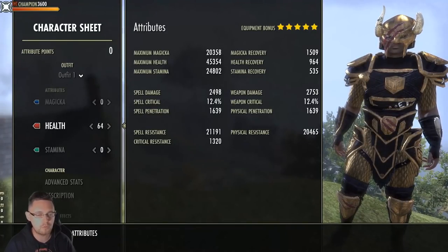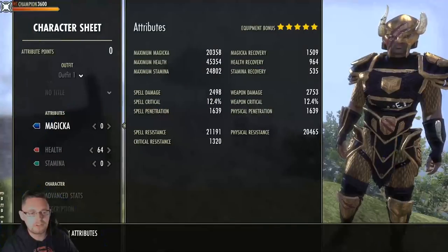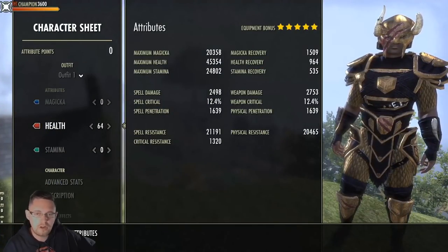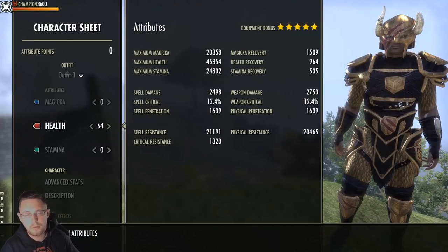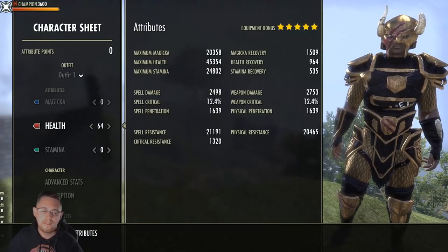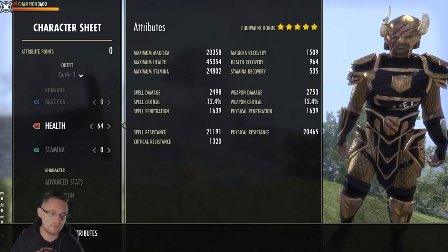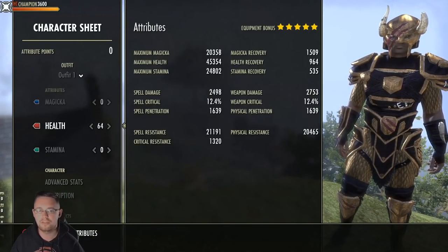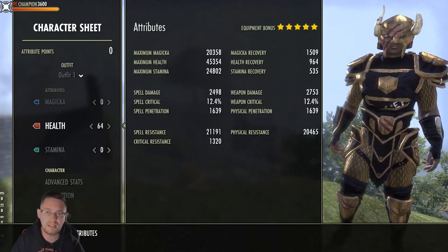Always aim for a minimum of 20k magicka and a minimum of around 25k stamina. For your Mundus Stone for main tanking, the Atronach Mundus Stone for magicka recovery is the most useful thing you're going to get. Other options would be potentially the Steed sometimes, which gives you health recovery and some extra speed.